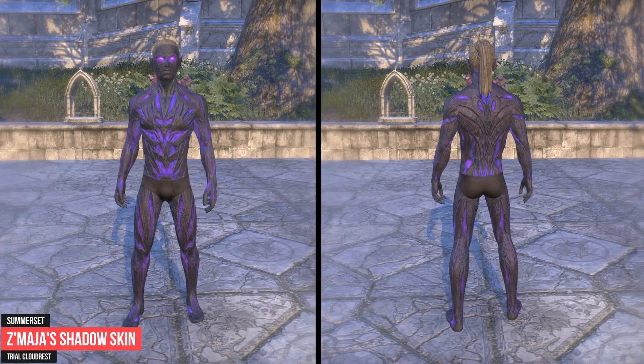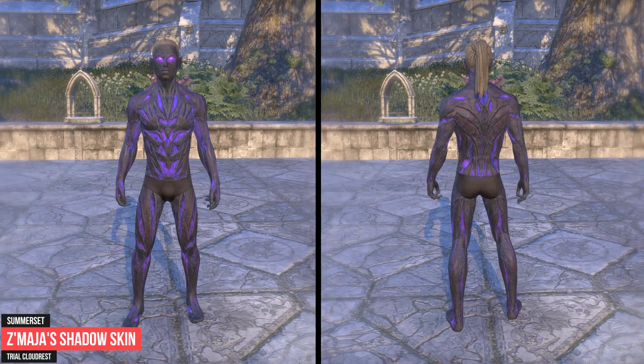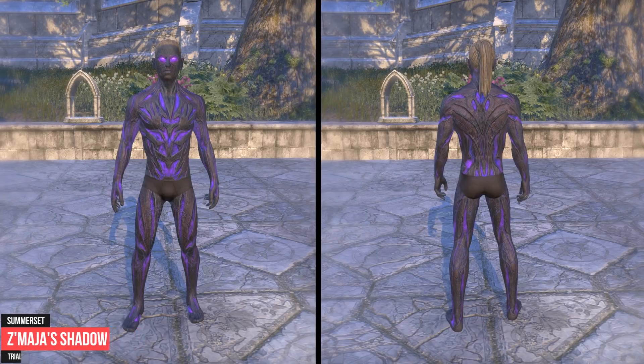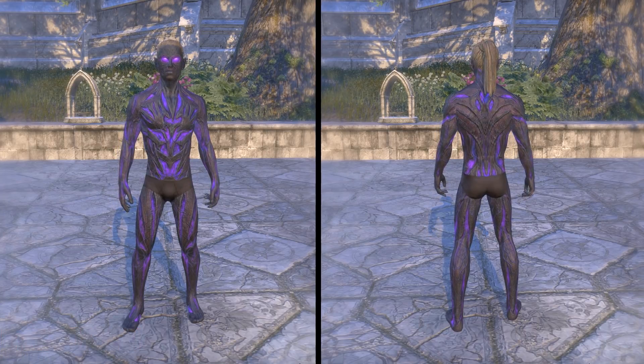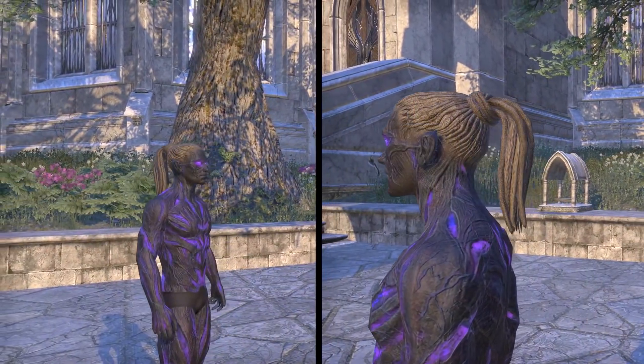The next skin can be obtained in Summerset. You need to have access to Summerset to be able to enter the Cloudrest Trial. Z'maja's Shadow Skin is awarded for completing the Cloudrest Vanquisher achievement, which is awarded for defeating all bosses in a single run in Cloudrest at veteran difficulty.